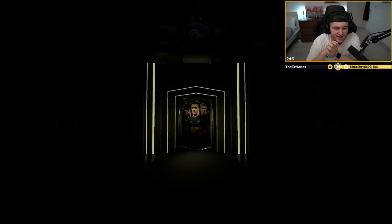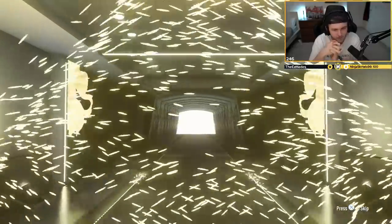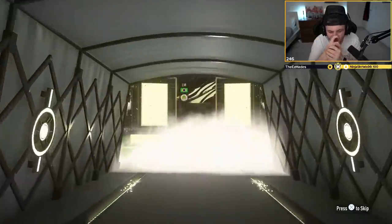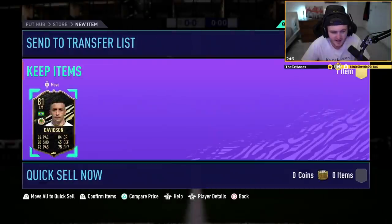Third pack — don't give me dupes, EA, please. It's not a walkout again. Got to get at least one walkout in five. Brazil... oh, I thought I got Cunha again. At least it's not a dupe — or it might be, I might have him in my club. I really thought it was going to be Cunha again.